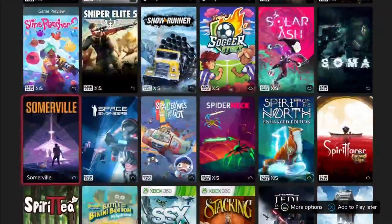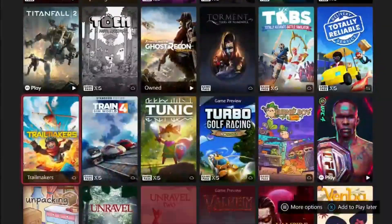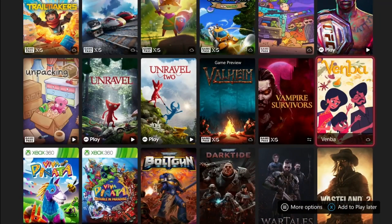Next we're moving down the list to Venba. This game is pretty much just cooking and it takes about an hour to two hours to complete. There's only one hard achievement — not making any mistakes while cooking — but besides that it's a pretty easy and straightforward game. I like the story behind it; it's a good little game.